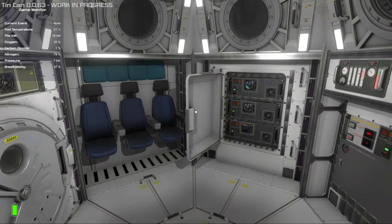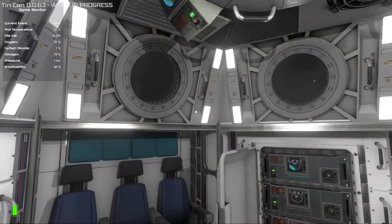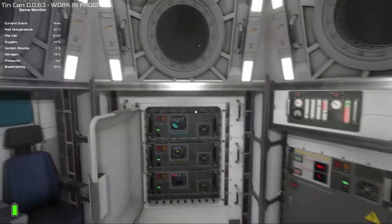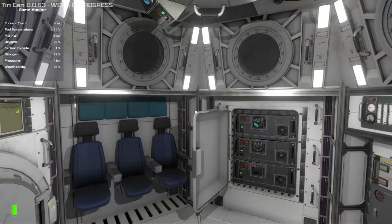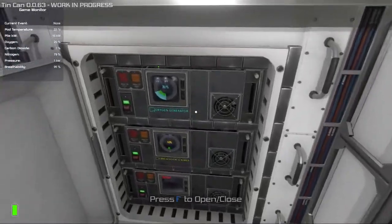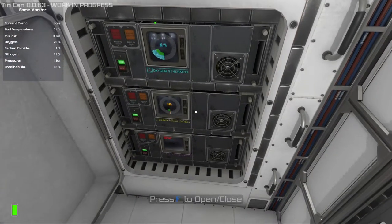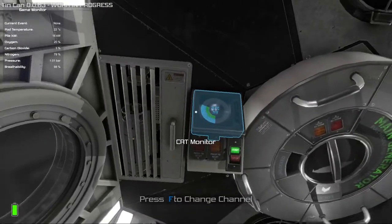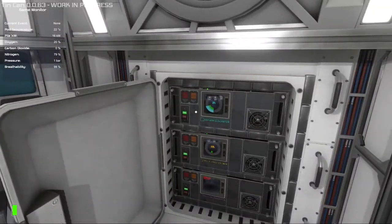I'm going to talk about how to survive the electric event in Tin Can. It's probably the most difficult event in the game because it has the potential to fry every single system in your escape pod. But it is completely survivable. Basically, you want to protect every system from being struck by lightning and then get three essential systems back online: the oxygen generator, the carbon dioxide system, and the temperature manager.